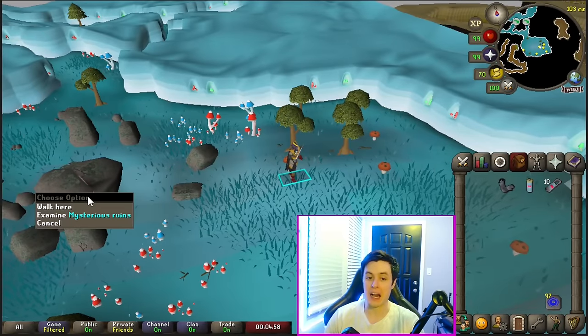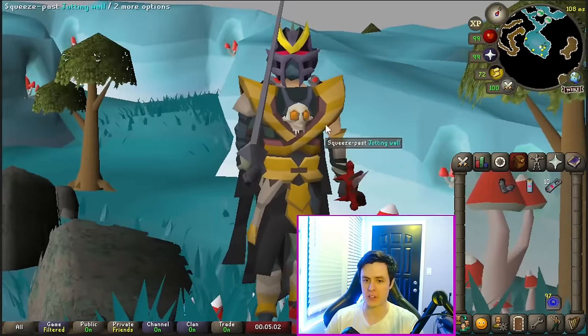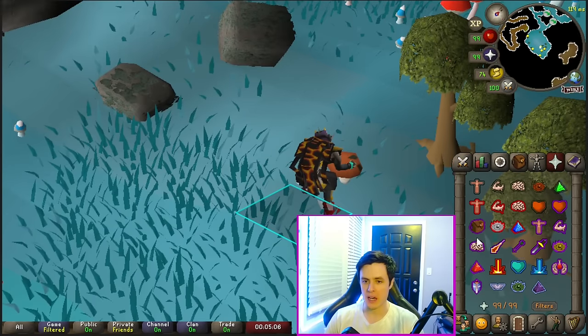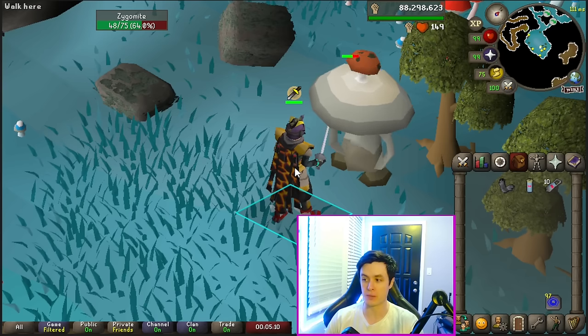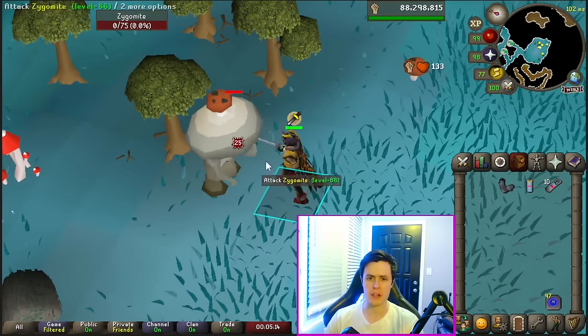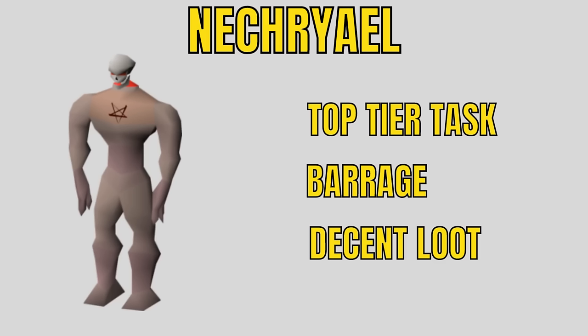I like to fight Mutated Zygomites next to the cosmic altar in Zanaris. You're going to want some magic defense gear like dragonhide or Masori. You can protect from either melee or range since they use both styles — both are magic-based and both hit fairly accurately. But they have very few hit points so it's over with quickly.